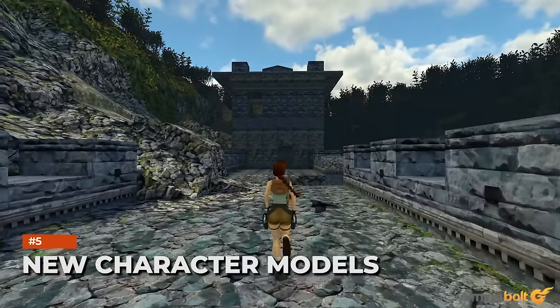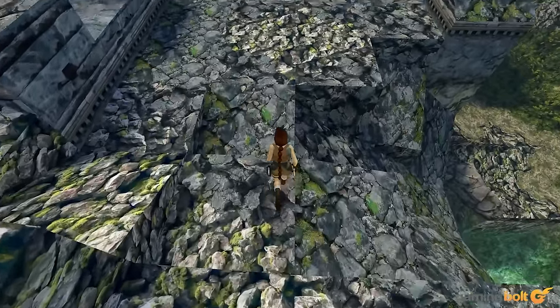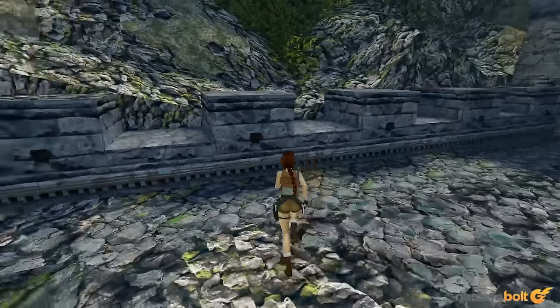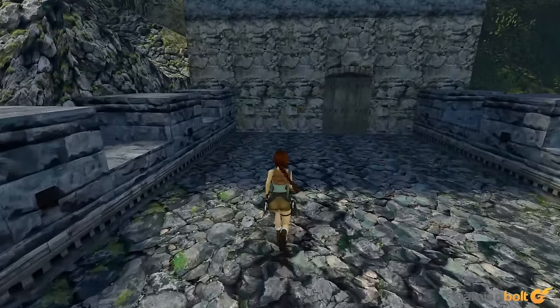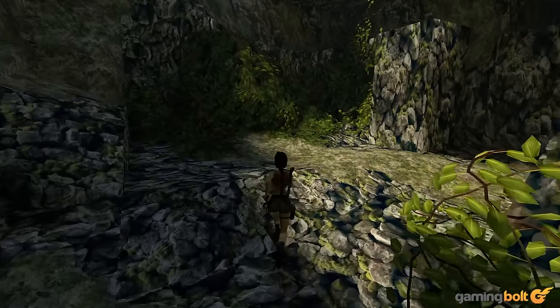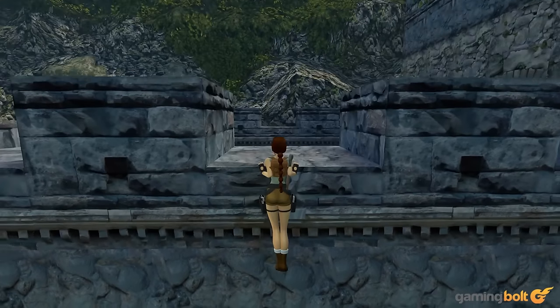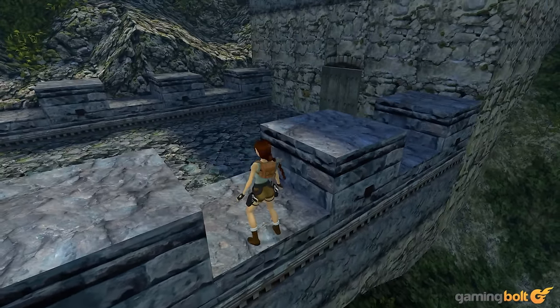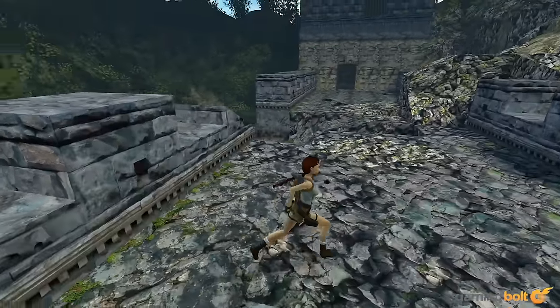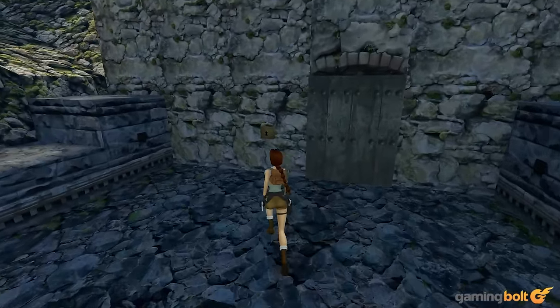Tomb Raider 1-3 Remastered maintains the classic design of Lara Croft and her various outfits, but utilizes new models with more details — higher polygon counts, more detailed hair, discernible expressions, better looking clothes, and more. The result is a much higher quality Tomb Raider. The various enemies also get new models, resulting in some threats, like the Half-Man, Half-Bird Guardian of the Talion, looking much more imposing this time.